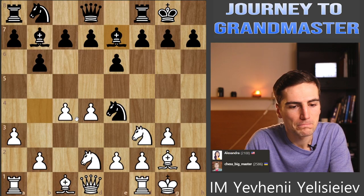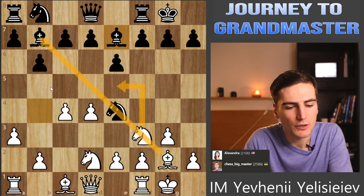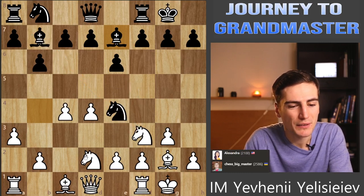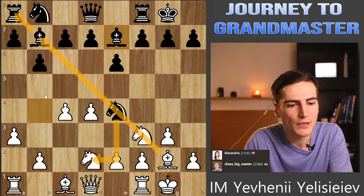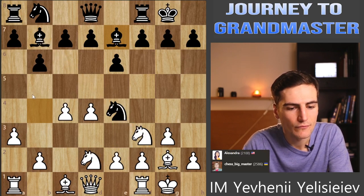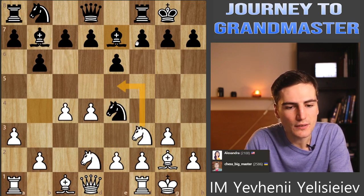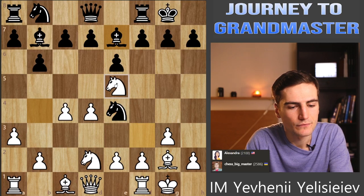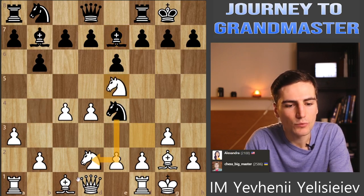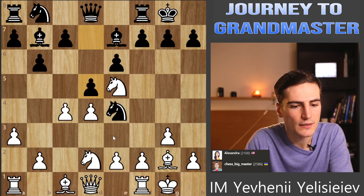Can I maybe play knight e5 or something like that, trying to create a pin here because the bishop on b7 is hanging? But knight takes d2, bishop takes b7, knight takes f1, bishop takes a8 - yeah, probably it should be better for me. Of course she can just defend the pawn with something like f5, but then I can attack it again. I always have a safe option of taking back this knight on d2 if she takes.